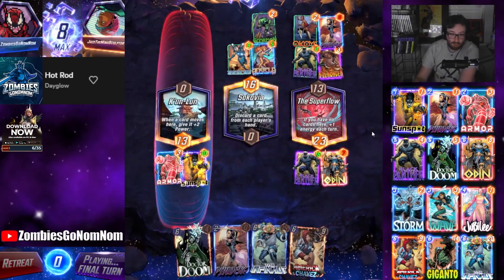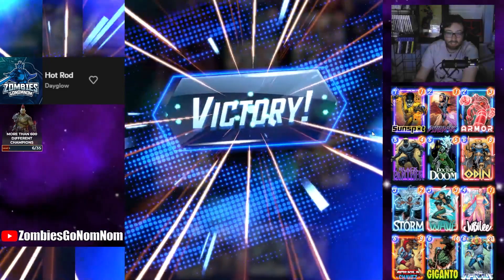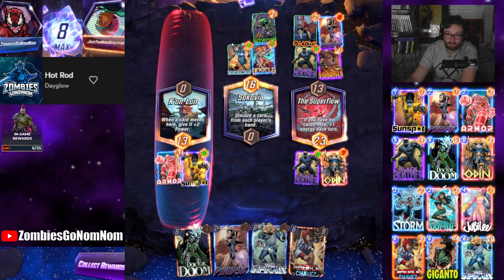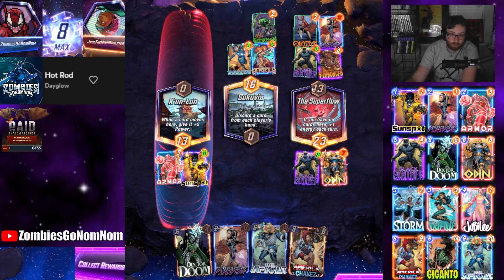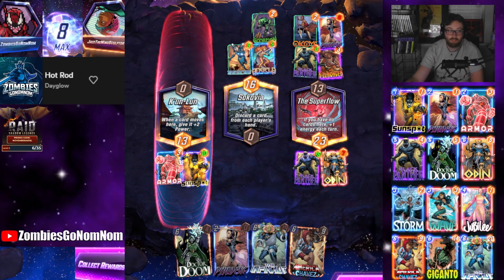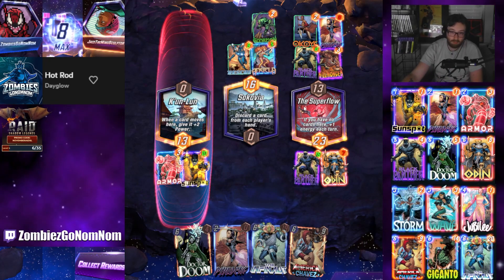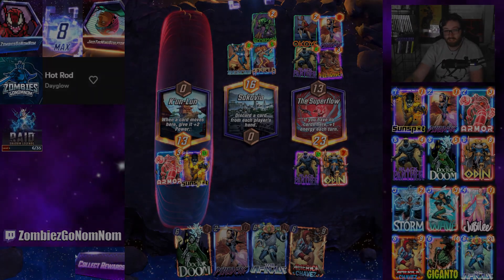Morph transforms into a card in our hand, so they got Infinaut. If they hit the Infinaut there we lost, but if they hit Chavez they still lost, so they had a 1-in-4 chance to win that game with Morph. Morph is a fun card - I don't think he's a very good card though. That's sick - Black Panther got us there, big boys!